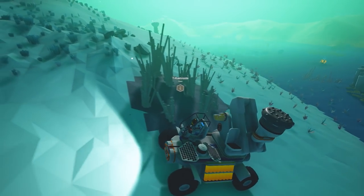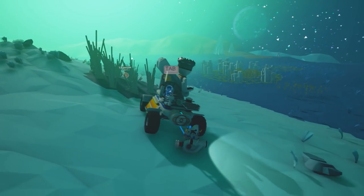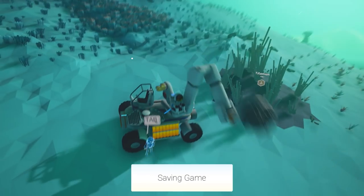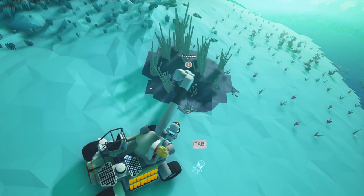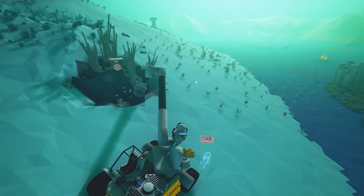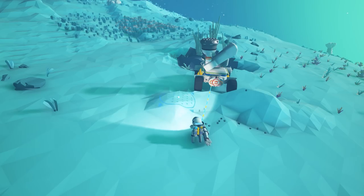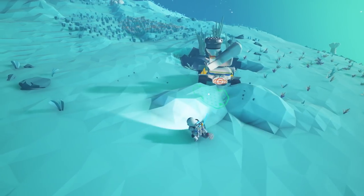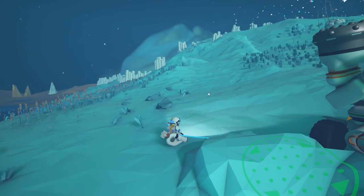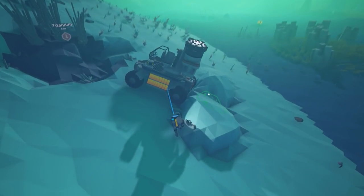This is big — this is the titanium deposit I've been looking for! This means I'm going to be able to make the winch. The winch needs two smelted titanium — well, does it have to be smelted? Let's find out. I've got power on the back of the drill; I'll probably need to remove that. I moved the truck a bit and tried to create a curb behind it so it wouldn't move.